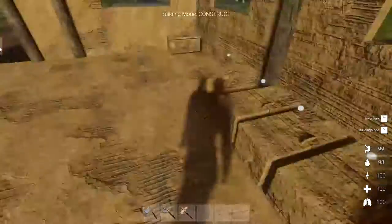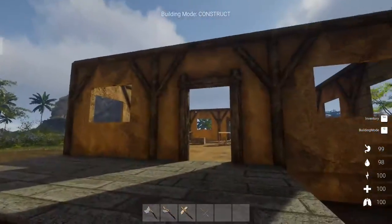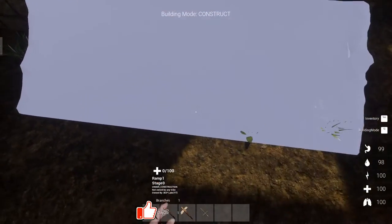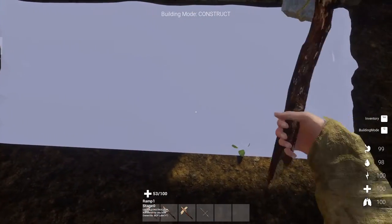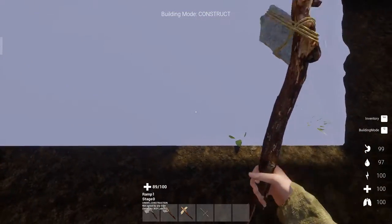Hey everybody, it's BC here, and welcome to another episode of Journey of Life. As you can see, it's a nice beautiful day here, and I've been doing a little bit of work on the house. I'm on a ramp right now. I'm just looking to see if there's any stairs we can put here, but there isn't. There are stairs we can put, but they have to be put on the floor, so I've got to use this ramp instead.